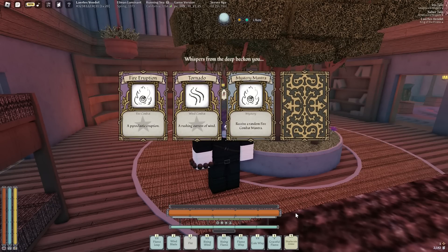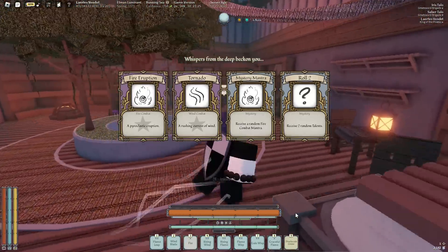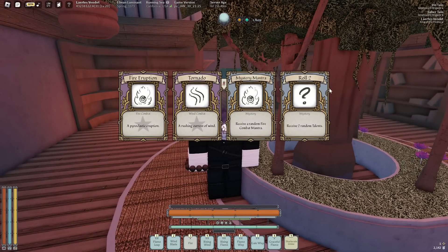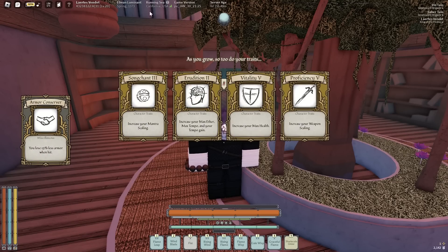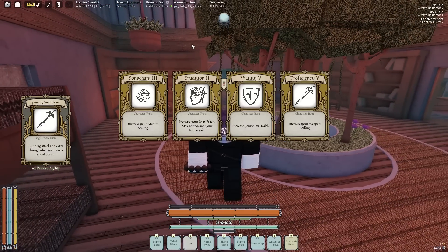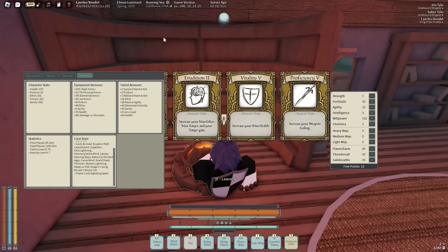Whispers! Whispers! Aww, no — I got so excited. Imagine if I got it right now, I'd be so happy. I'm just gonna roll too I guess. Armor conserver. Spinning swordsman, and spinning swordsman — I have 470 health, I might as well do weapon. That's enough health and my thing only does 26.3, so weapon.